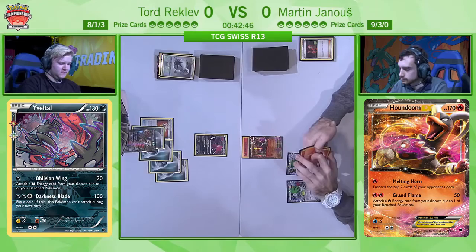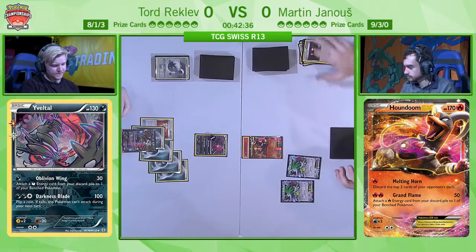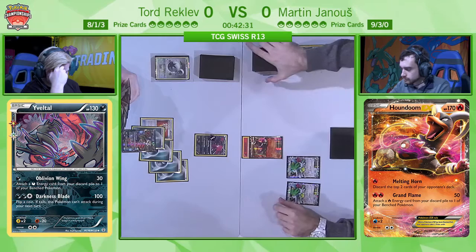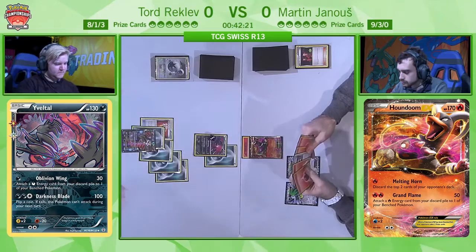The Double Colorless would be one of the outs for Tord to retreat that Yveltal and start Evil Balling away — not so much an option right now. The Double Colorless is in the discard now, and Tord doesn't play anything like Special Charge, so that's going to be there forever. That means Raticate is currently doing 60 damage if Martin wants to start attacking for damage — a niggling feeling in the back of Tord's head that could wipe out the one attacker he's chosen to set up.